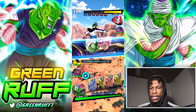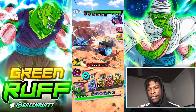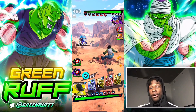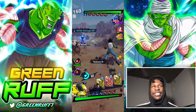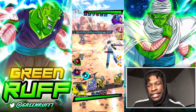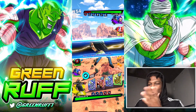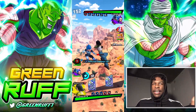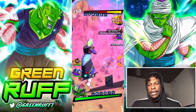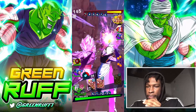This unit is definitely a meta-changing unit — the fact that they can just change colors whenever they want and do extra damage to green or yellow whenever you switch. That mechanic should have been for an Ultra, not an LF. Ultra Gogeta feels more like an LF and Goku Vegeta feels more like an Ultra unit. Let me know what you guys think — just that mechanic alone is Ultra-worthy. I don't know, I just feel like Goku Vegeta is more of an Ultra unit than Ultra Gogeta.